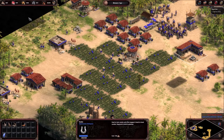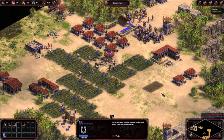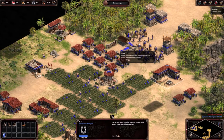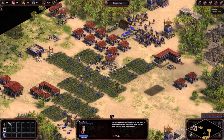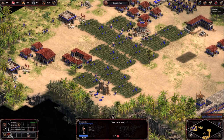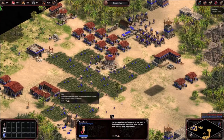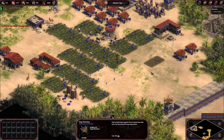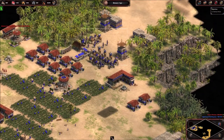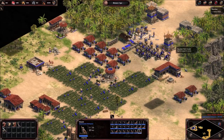We can advance to the next age but then we can't do much because we don't have the resources we need to upgrade to scythe chariots. Two more chariots. I think we are still lacking a building. I'm tempted to go ballistas, with the caveat that I can't go for helepolis later on because Palmyrins just don't get that unit.